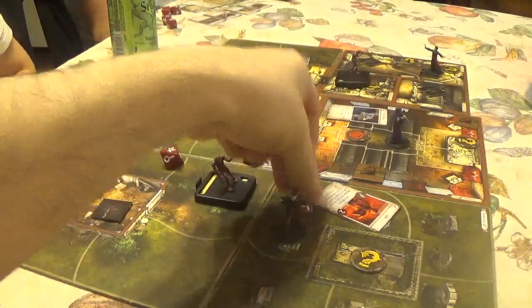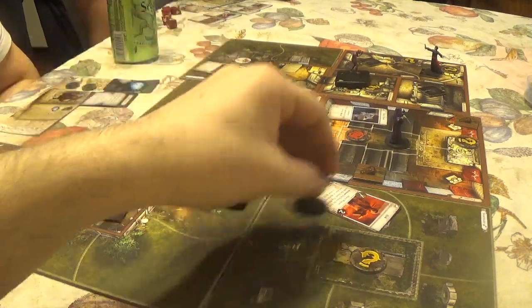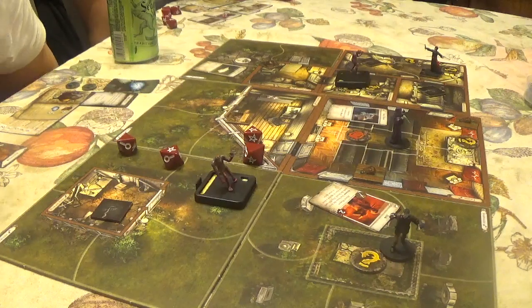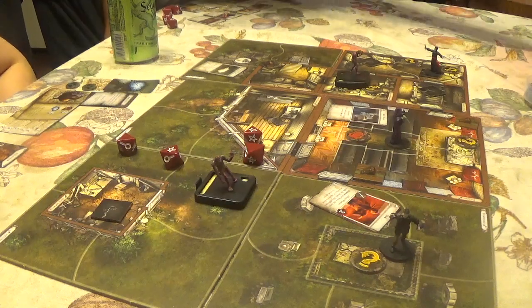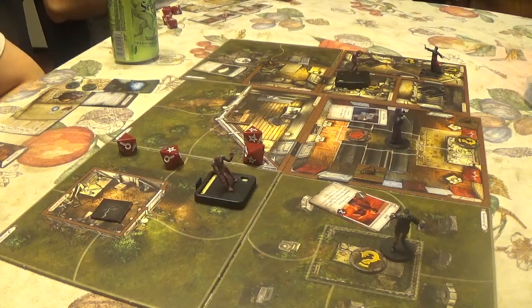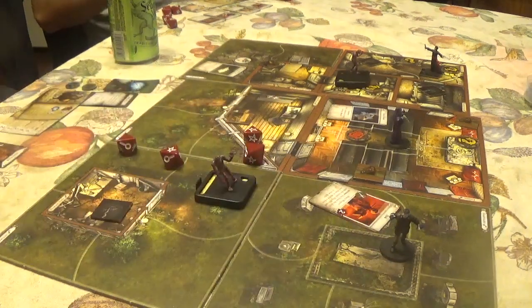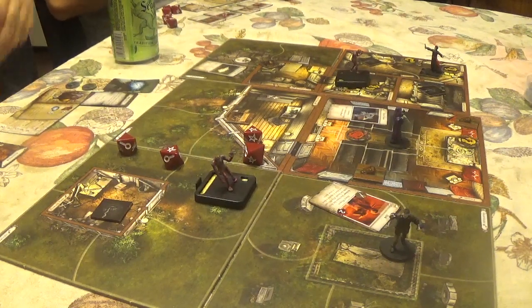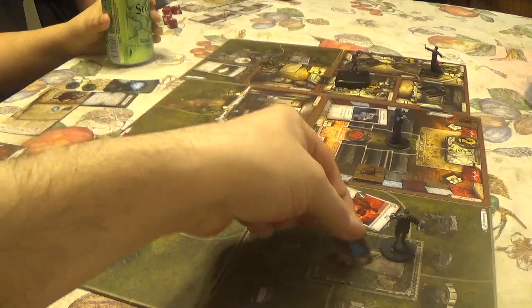CJ uses his free move action to move to the stone tomb. He searches it and finds the tomb empty except for something strange — gain the Riot Whistle common item, then discard the search token. Underneath, he finds a lever hidden in a compartment — place an interact token as indicated.